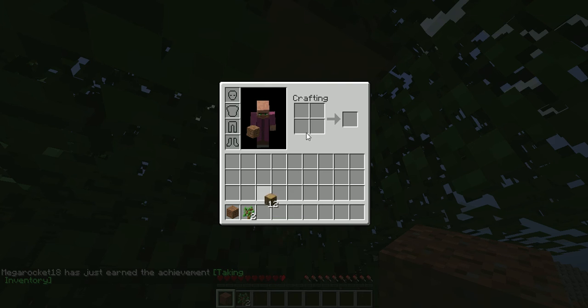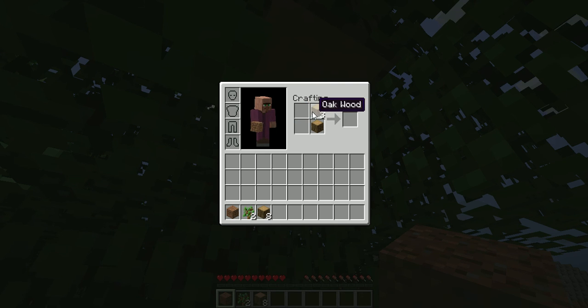Now you have an inventory. You can take the oak wood with left-click, and then hold right-click and move it around with the crafting table. You can take it back with left-click, and you get oak wood planks. Then you can quickly put it in your inventory by holding Shift and clicking on it with your left-click button.